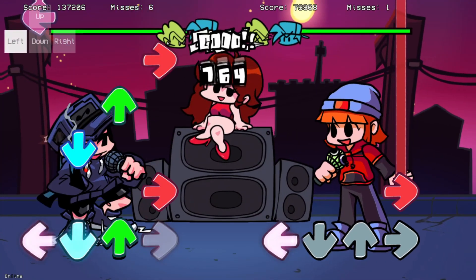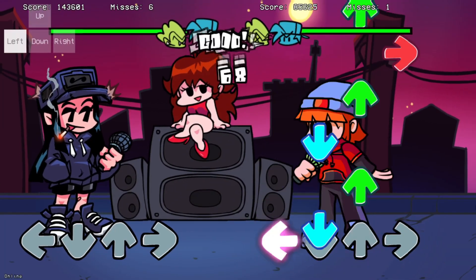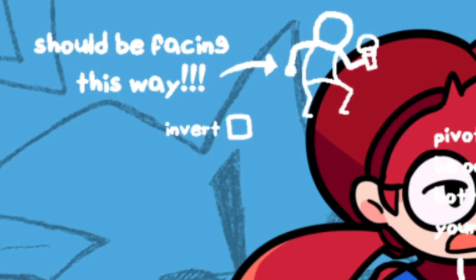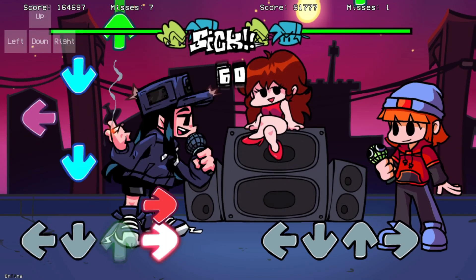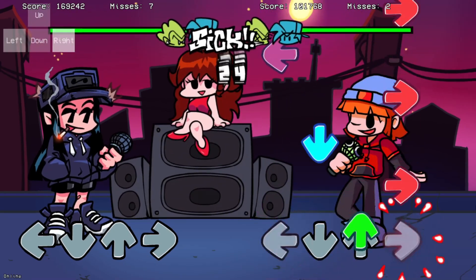One thing you might have to do while setting up all the pivots is dealing with inverting your character. You want your character facing to the right when doing your pivots, while some face to the left. All you have to do is check the invert box at the top. But this also means that whatever you connected to the right pose or the left pose needs to be swapped in order to work properly.